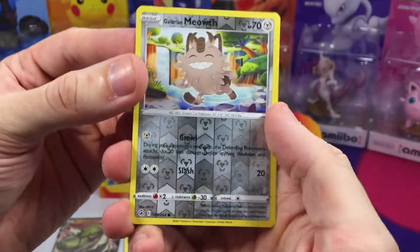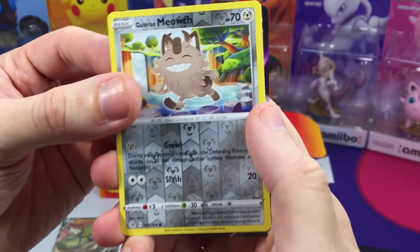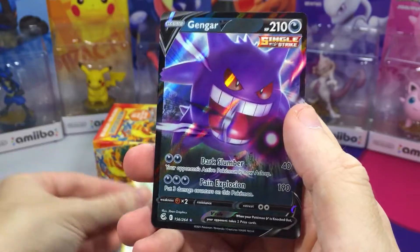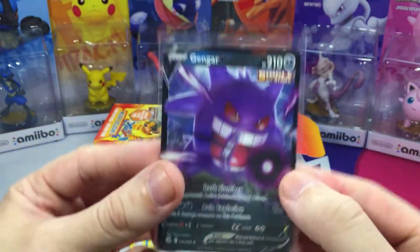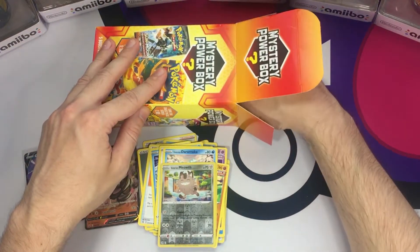We have Galarian Meowth for the reverse. And whoa, guys, I see it - what did we get? We got ourselves a Gengar V! That is nice. Two ultra rares in a row - what are the odds of that? Did I just use up all of my luck? I hope not.